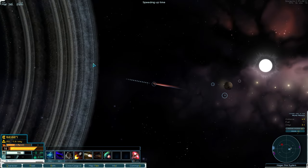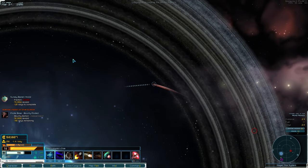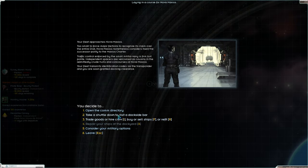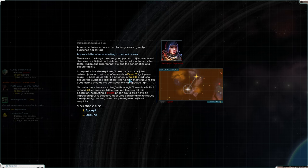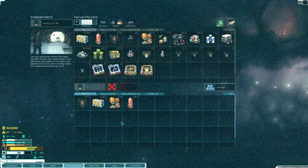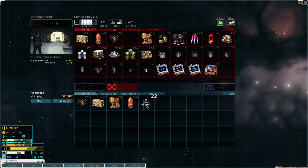Go somewhere else — that's the Independence, let's go that way. There's a barren world, there's a couple of barren places I need to check out. Approach the woman smoking in a dark bar — I need an extract of the subject from find confinement. My benefactors, the payment is 52,000. Your estimate is that around 20 marines would be required to carry off this occasion of pirate prison — can also have impact on your reputation. Let's go and buy those 22 marines.